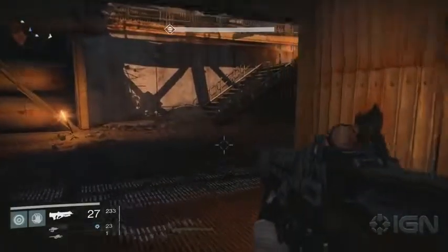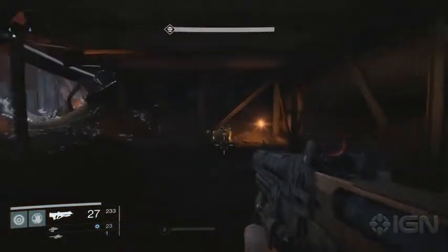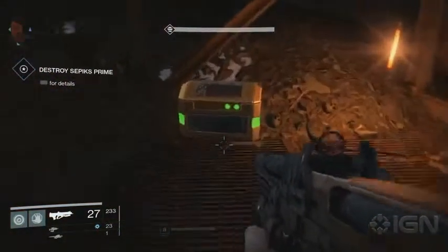The final chest can be grabbed during the Devil's Lair strike mission in the last room where you fight Sepiks Prime. Below, where he initially appears, you'll find a chest tucked away by a pile of bones.